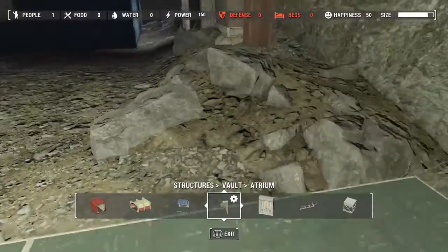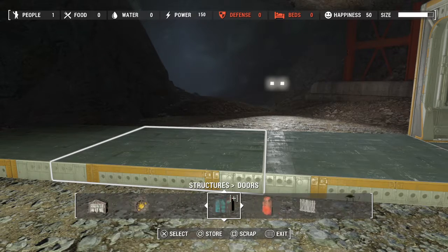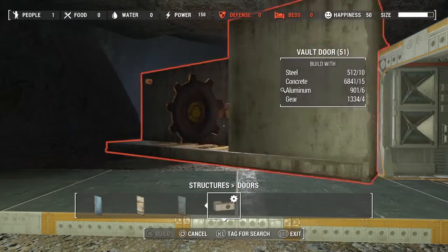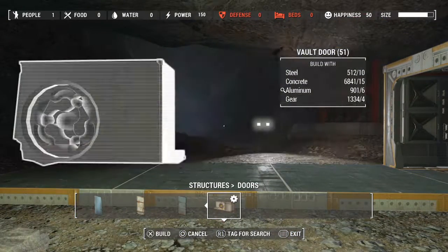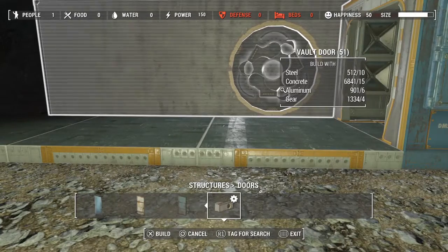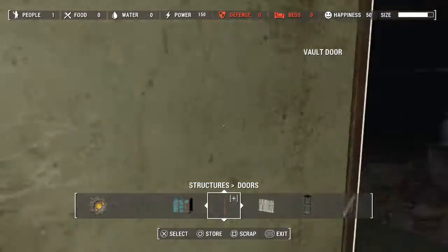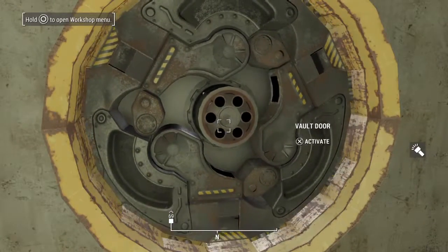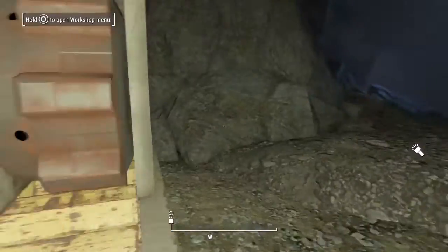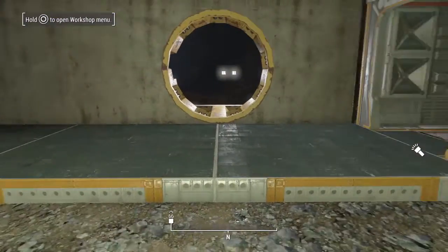I'm going to have to have it this far back because it narrows too much over there. I'm not even sure if I can do that because of these rocks. Vault door is in doors. Again, you think this way because of the way all the other vaults are done, but it's actually that way. I might just decide to build some concrete around this. Oddly enough, this does not need power. You have a siren, you have all kinds of things going on, and it doesn't need power. I do find that a little odd.